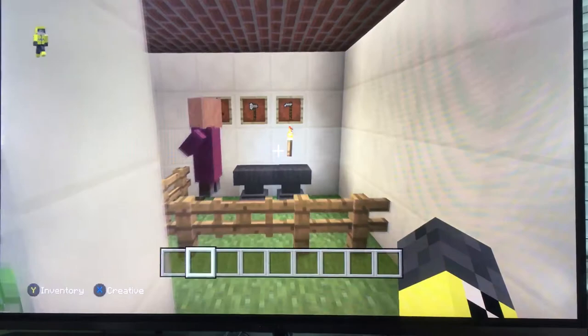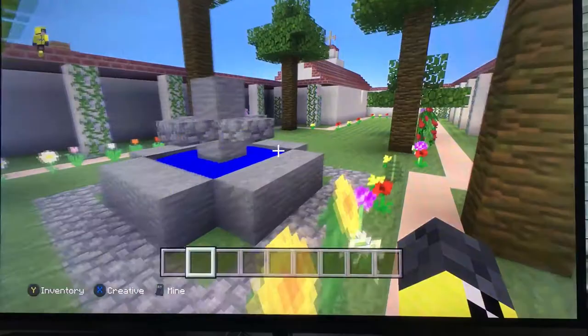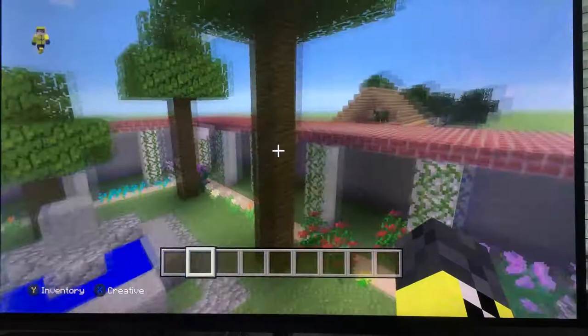And over here is the middle of the patio, where there is a water fountain and some palm trees, and some flowers and vines on it.